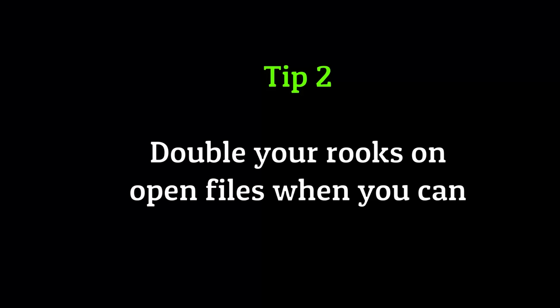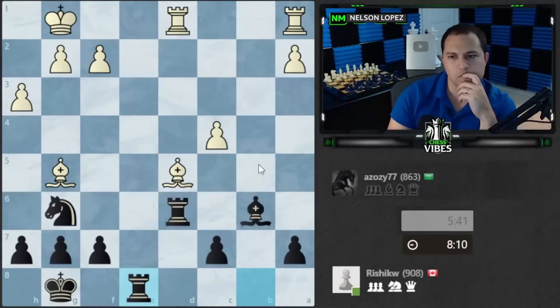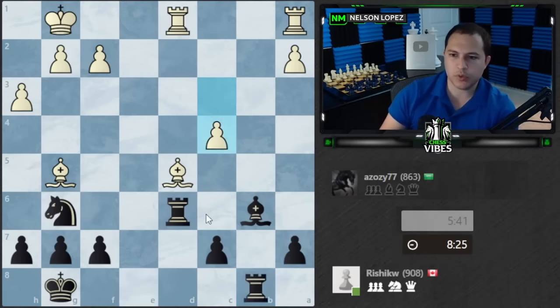Doubled rooks are very strong if you can get them. I'm going to try to do that, but I can't because the bishop is here, so I need ways to get rid of it. F6 comes to mind immediately, but of course it's pinned. So I think I would play h6, because that forces the bishop away and allows me to double up. Then I have threats on this bishop and rook — I'm threatening c6 with my doubled rooks, creating an attack. Rook e8 is not bad because it's also an open file, but there's something really good about doubled rooks on the same file — you get a lot of tactical threats.